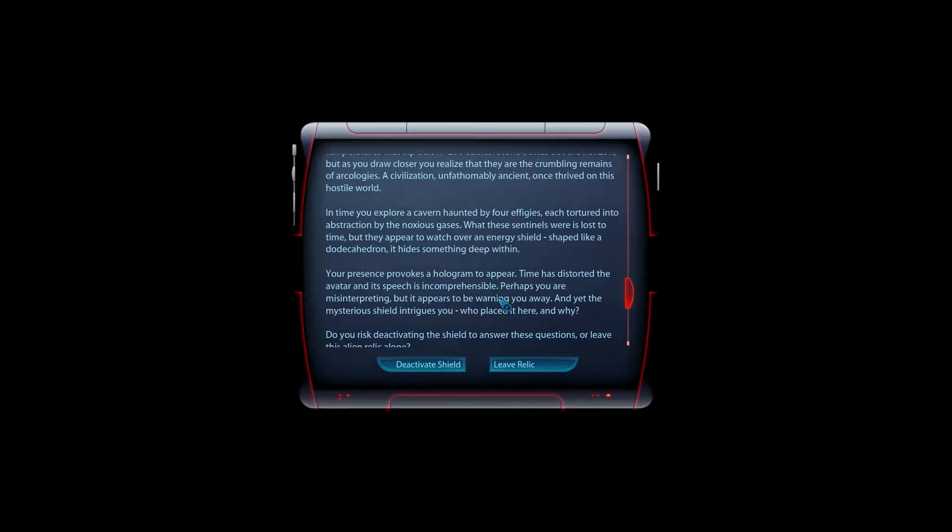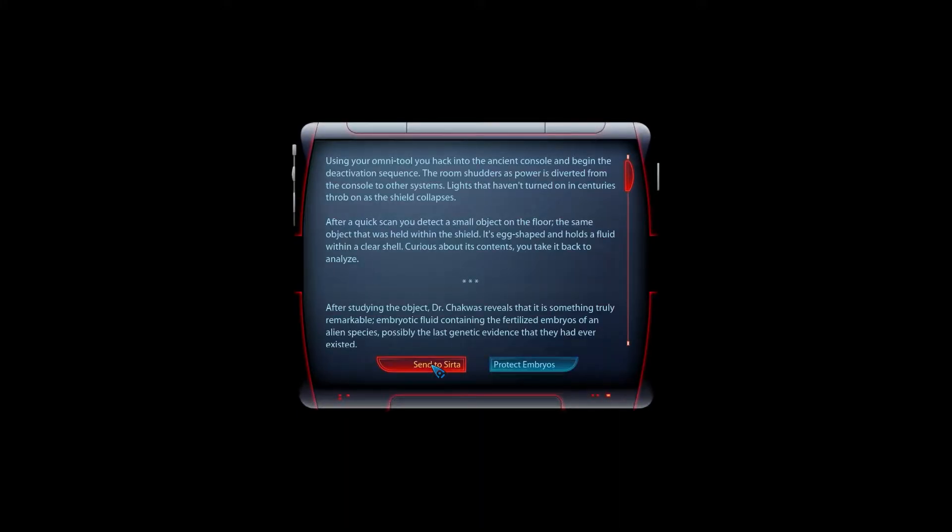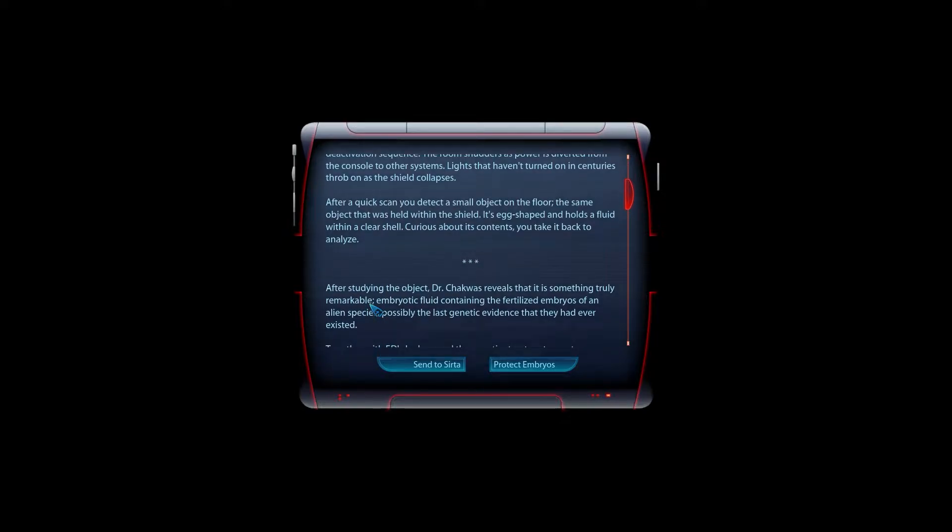Deactivate the shields — definitely. That's risky, but yeah, deactivate the shields. That can't possibly go wrong. Using your Omni-tool, you hack into the ancient console and begin the deactivation sequence. The room shudders as power is diverted from the console to other systems. Lights that haven't turned on in centuries throb as the shield collapses. A quick scan detects a small object on the floor — the same object held within the shield. It's an egg-shaped container that holds fluid within its clear shell. Curious about its contents, you take it back to analyze.